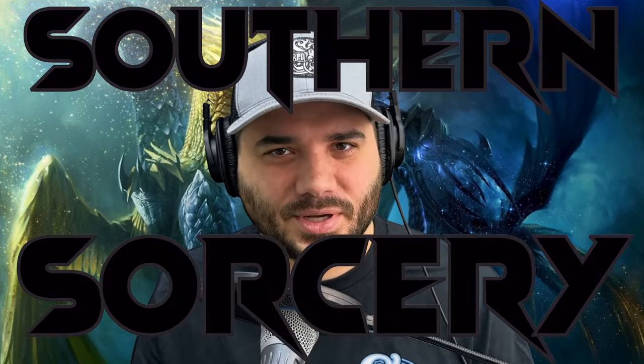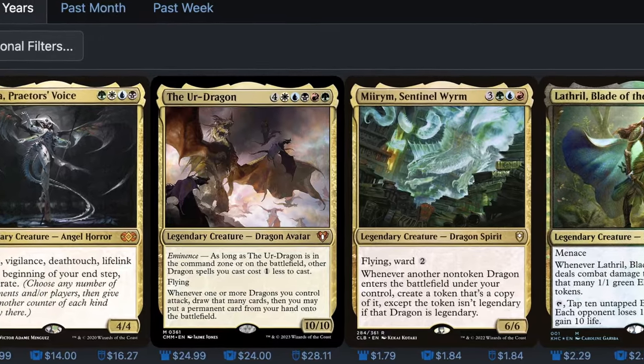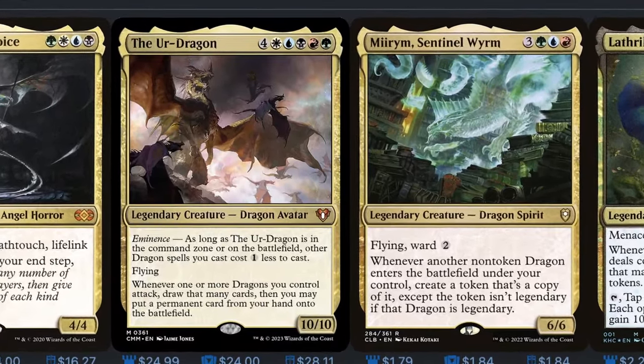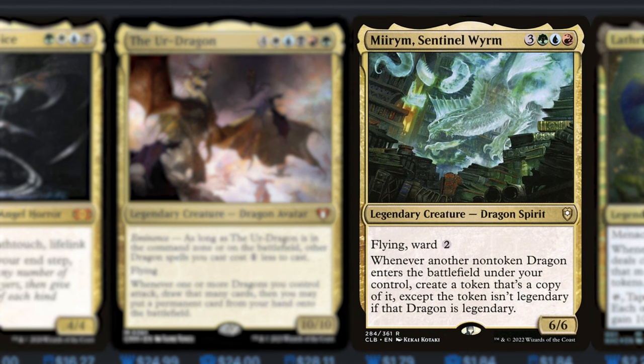What's up everybody? Welcome back to another episode of Southern Sorcery. Today we are looking at Mirim, the Sentinel Worm. She is a dragon spirit. Mirim is the number three commander over the last two years, falling just behind Ur-Dragon by about 2,000 decks. Mirim has 19,990 as of recording this, and Ur-Dragon has 22,000. You guys apparently really love your dragons. Let's cover the second most popular dragon and the third most popular commander over the last two years.